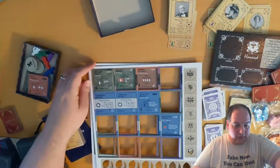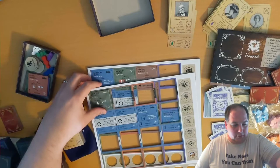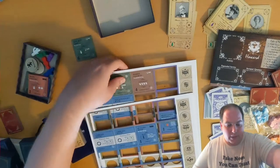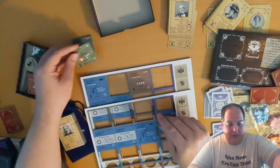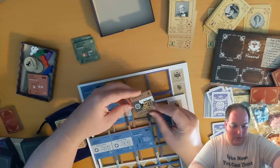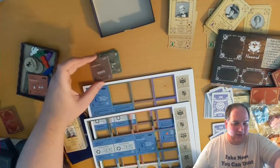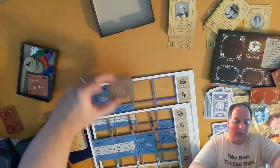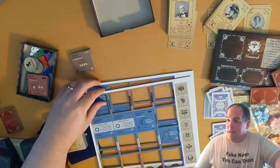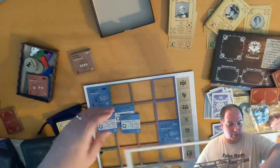Continuing on through the tiles - we have the stocked lake. Stocked lake goes in just normally. Babbling brook and the parish church. The parish church is my favorite because this was my recommendation when he was asking for new tiles. Using this one you can establish a living for a parson in your area. These all get mixed into the base game without any additional rules or anything. Same thing with the carriage house - these both become part of the base game.